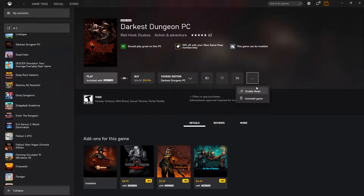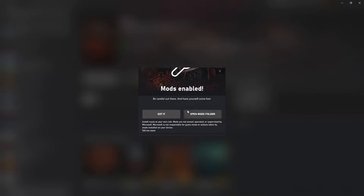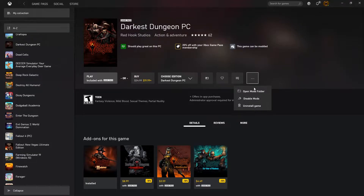Enabling mods on Darkest Dungeon is pretty easy. You click here inside of your Xbox app, enable mods — got it. You're going to have some prompts the first time. I've already obviously done that, however my video crashed halfway through modding it.